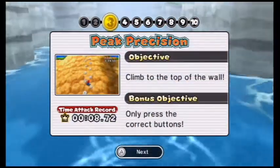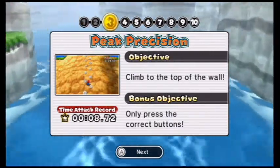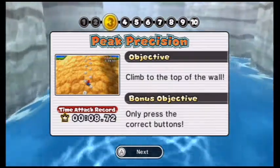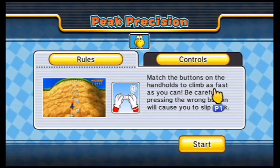Alright, so next we have Pick Position. The objective is to climb to the top of the wall, and the bonus objective is to press only the correct buttons. Not too hard, actually. Same concept as in Mario Party 10's Bowser Challenge.